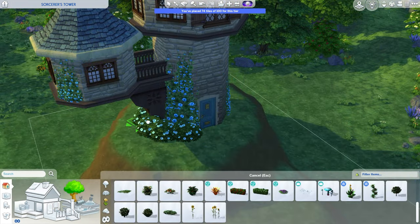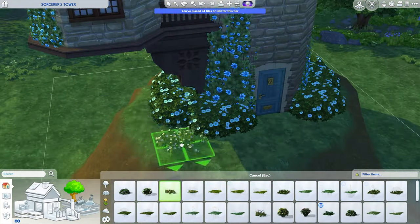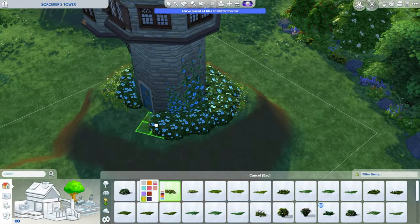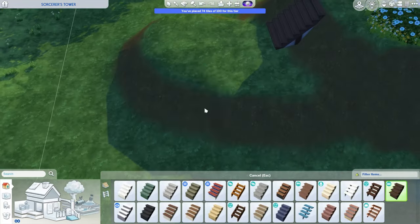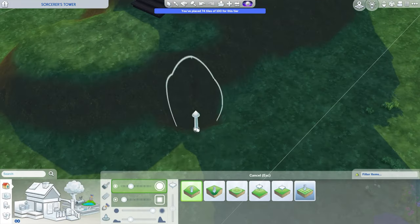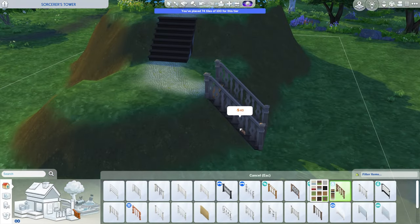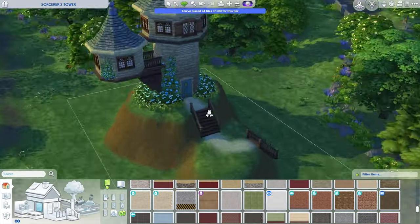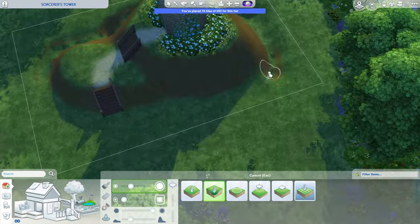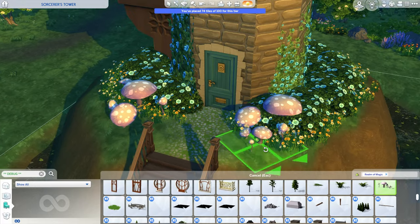The tower itself is made out of stone and I used a lot of different plants, flowers, and bits of ivy to really make this lot feel overgrown. Most of the windows are from the Cottage Living pack just to fit the look. I gave it a little bit of elevation and there was a little bit of troubleshooting with the stairs, but I finally got them in place. I'm also creating a little river or moat around the tower itself — not quite like a medieval tower, but I thought it was a nice natural element.